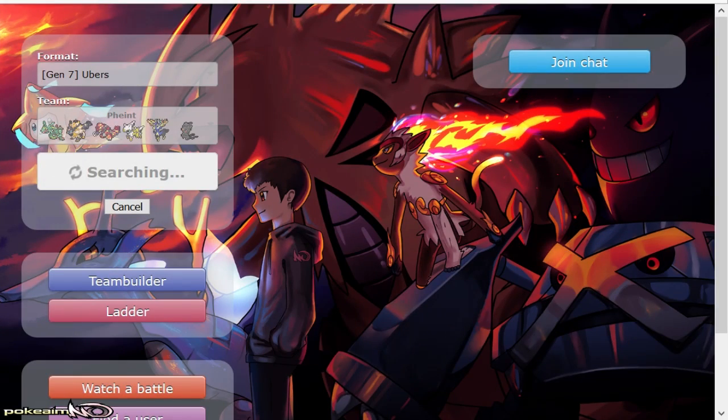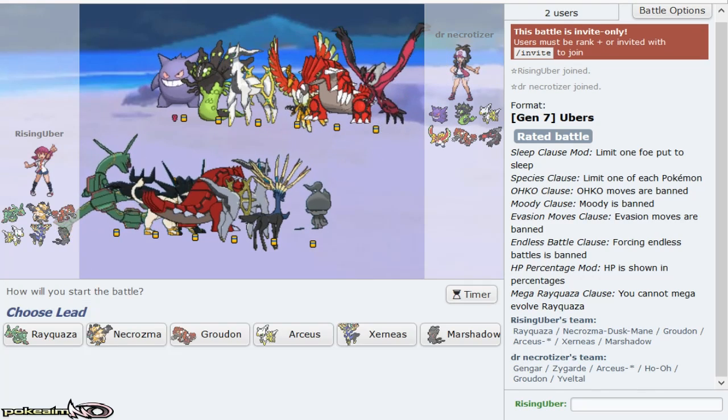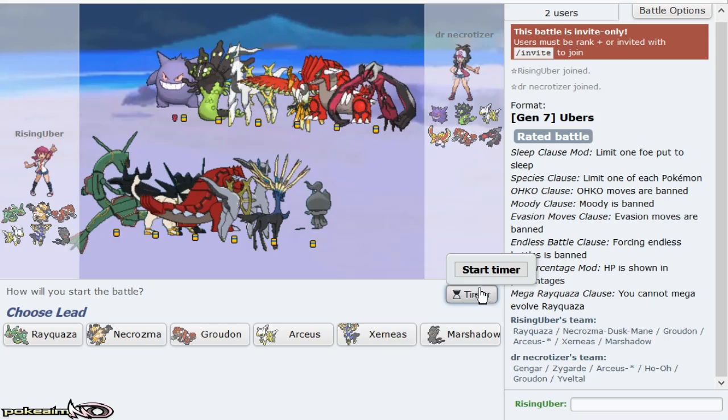Yo, what's up guys? YaPokeAim here with the next part of the Pokemon Spotlight, this time featuring Rayquaza. Rayquaza is a great mixed wall breaker as well as a setup sweeper in Dragon Dance and Swords Dance. It has a nice move in priority Extreme Speed as well as great STAB in Dragon Ascent. Flying STAB in general is just so good in Ubers, especially paired with the fact that this Pokemon has good coverage in general.